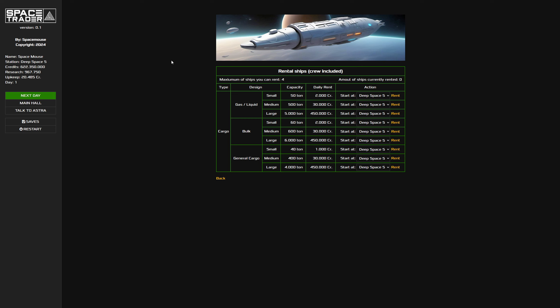You start with a maximum of two rental ships, and if you max out on points you can rent five ships. The difference between buying and renting is that a bought ship is delivered to your space station and you have to get a crew on board via your HR manager. Rental ships already have a crew included, so you can order the ship dealer where to locate their ship and crew. You can simply choose a planet where you want them to start.